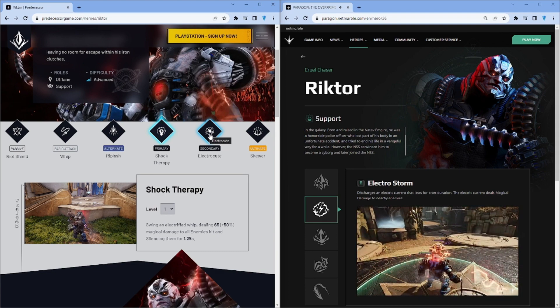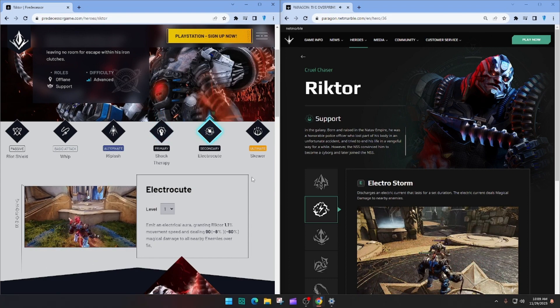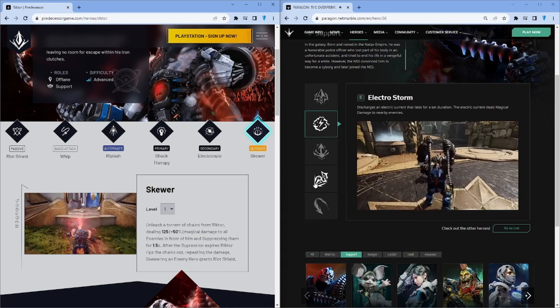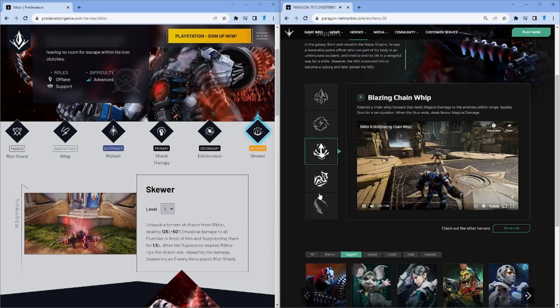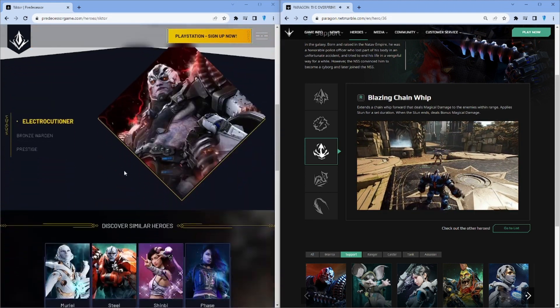Black therapy deals 65 damage and silences them. And his ultimate is Skewer.